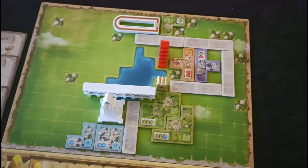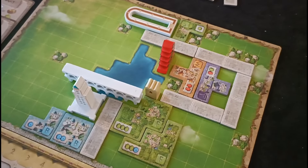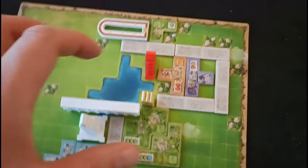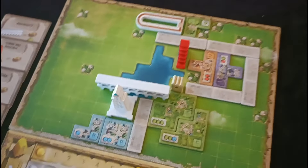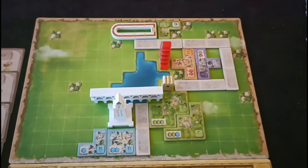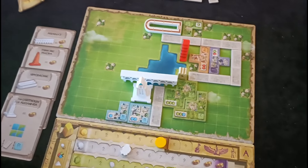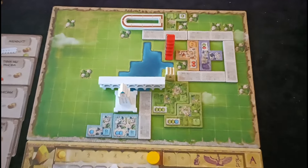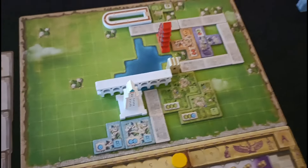I thought I'd build up my map a bit more to show how the game can look towards the end, because it does build up and look quite impressive once you have this mix of tiles and wonders on the board. It definitely has a good table presence, which I think is going to be one of the key USPs and what draws people to it, because there are so many other polyomino games on the market right now. This one has received some positive buzz from famous reviewers and I can see why.